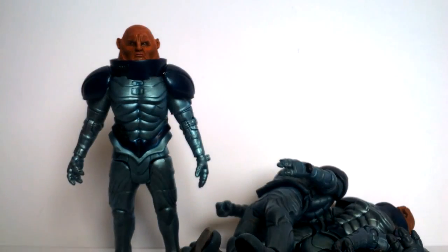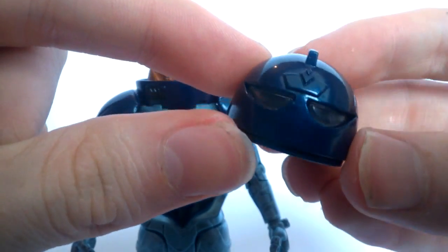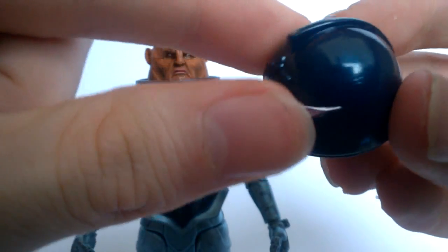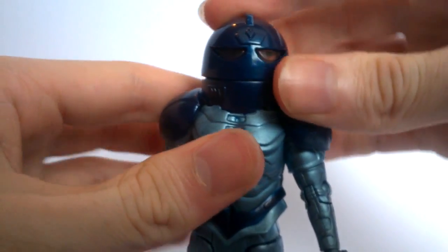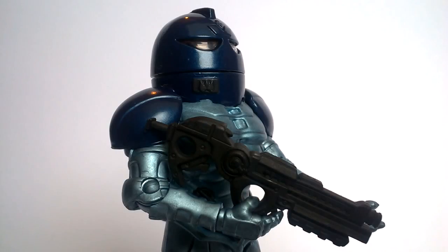Another improvement is leg stability - the previous Sontarans, especially the warrior version, had legs that moved all over the place. The new one is incredibly sturdy. The accessories include the Sontaran trooper helmet with clear eye sockets and a motif on top, which slides and pops onto the head and fits well. The Sontaran gun is your average design, though with less scuff detailing than previous versions - just a simple gun with small details but no paint applied.